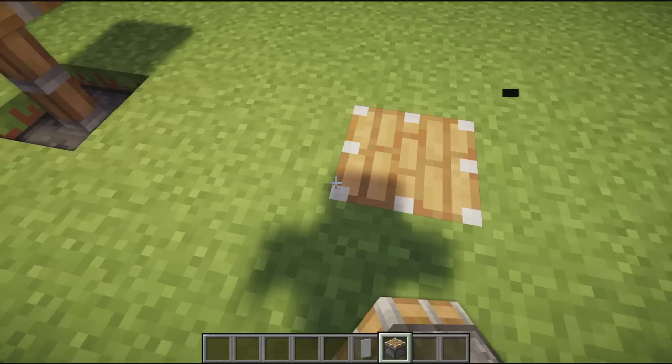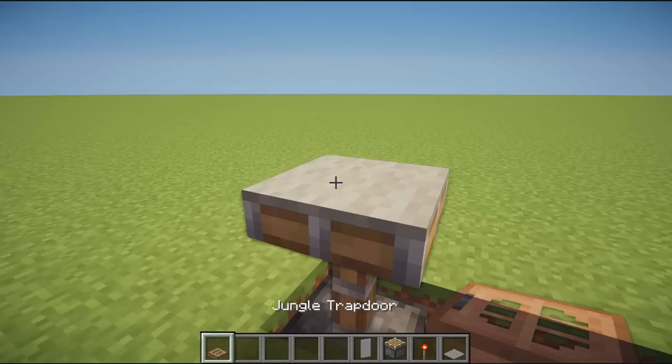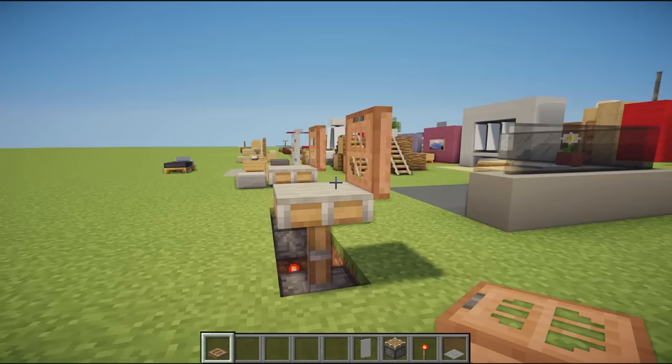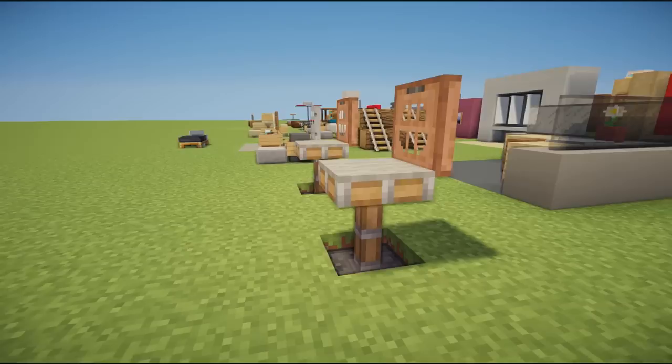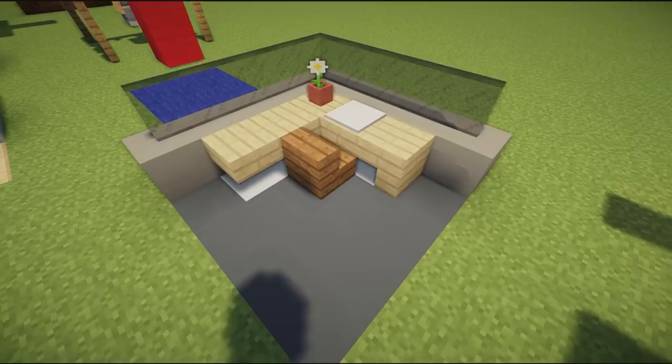Next we have a really cool design using a piston. You place it on the ground with a redstone torch just under it — it flicks up. Place a carpet on top, then flick a trap door up at the back and cover up the middle. These look pretty cool and would look good in a restaurant, cafe, or any food service area.